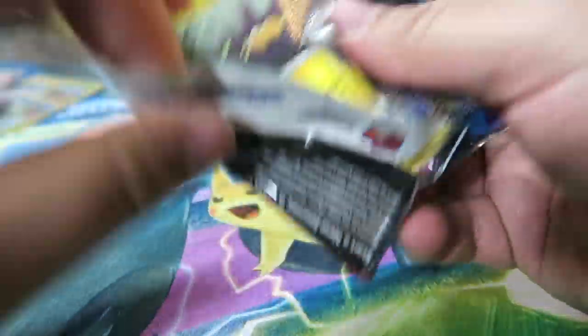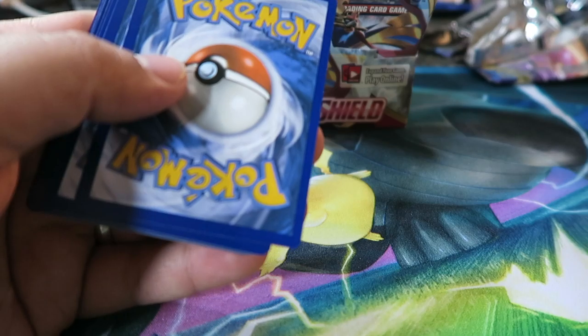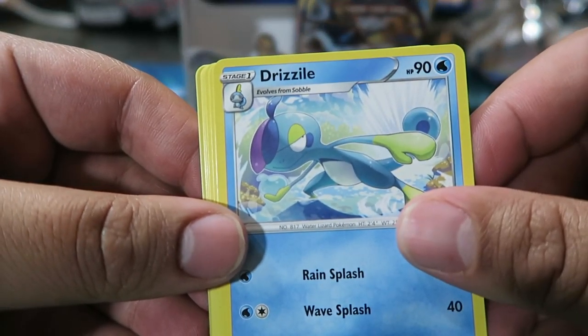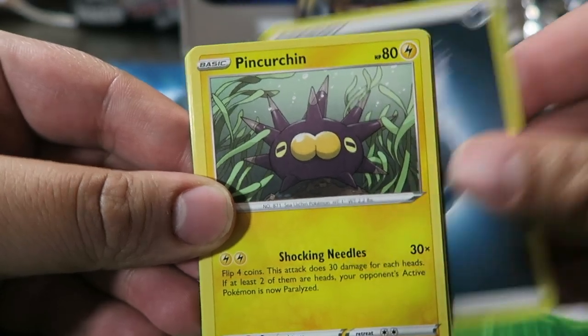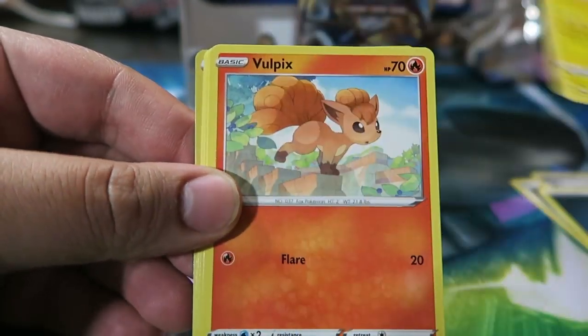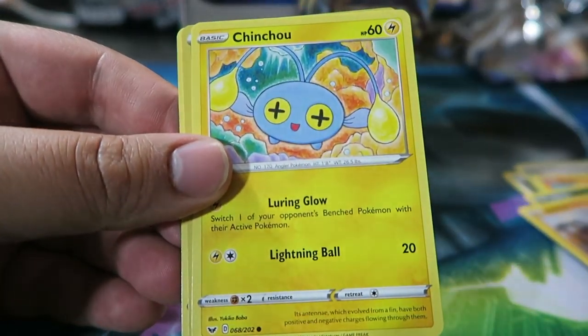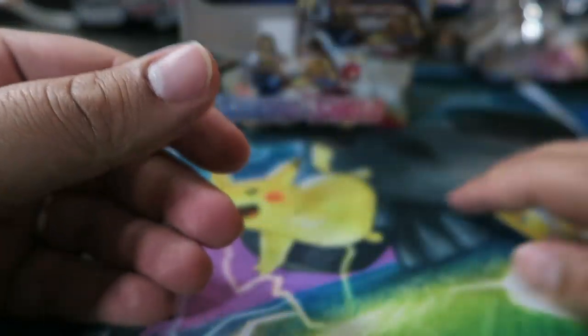Come on, Zacian! Or a Full Art Marnie. Drizzle, Drizzle, Galarian Stunfisk, Pokémon Center Lady, Pincurchin, Dark Energy, Vulpix, Nickit, Baltoy, Chinchou, Crushing Hammer Reverse — nice — and my man Raichu.